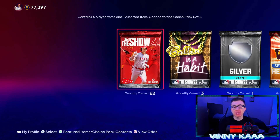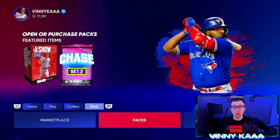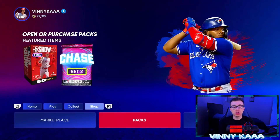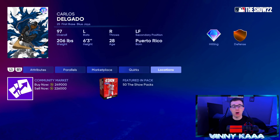Normally I save these pack openings to be a few days apart, but today we have some serious content. First card up, the most important card — new legend, 97 overall Carlos Delgado. New legend in the game, new first baseman, gonna mash. He's really good against lefties. I would like that power to be a little bit higher, but it's always fun to get a new legend in the game.